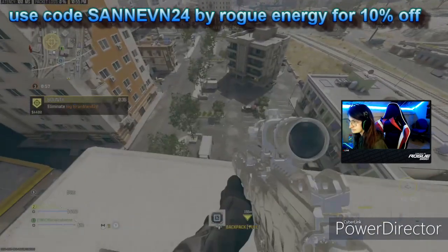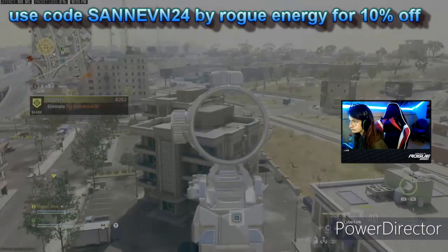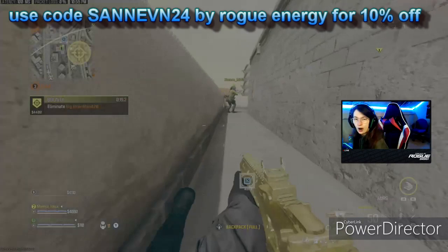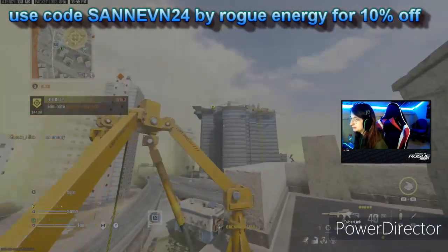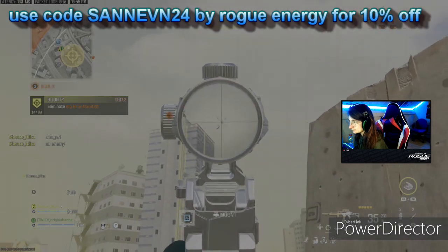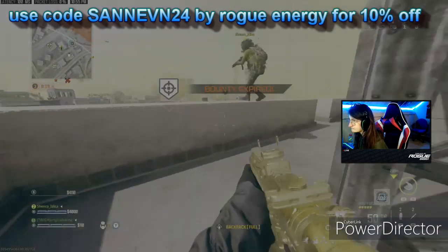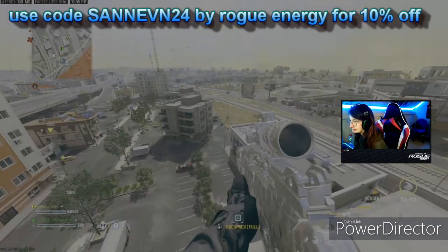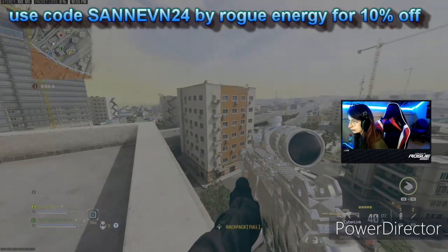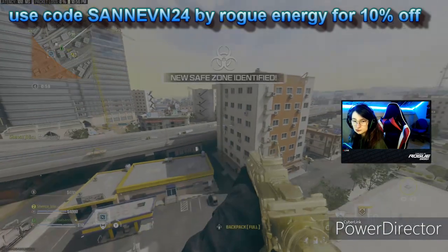I don't trust this situation. I don't know what to do. He jumped — North East, North East, I think highway. I'm back to life!